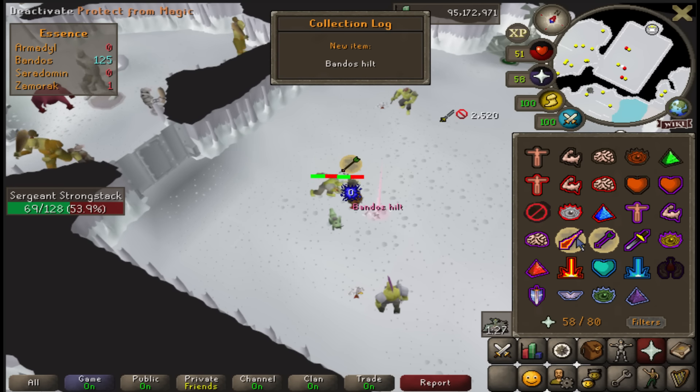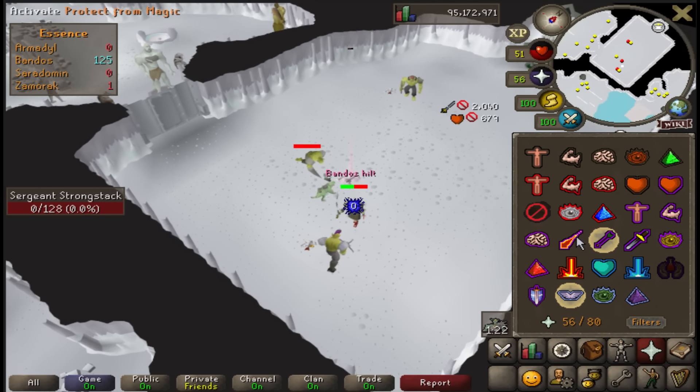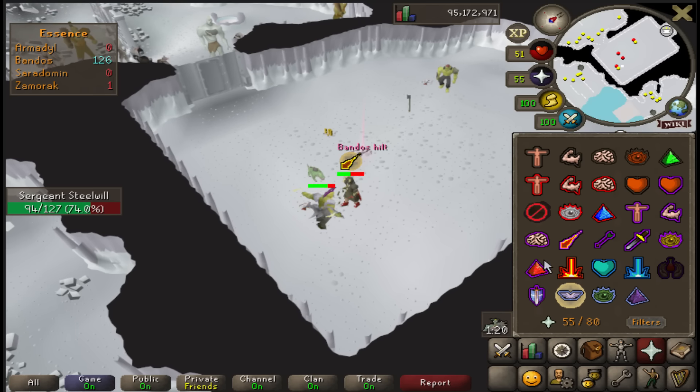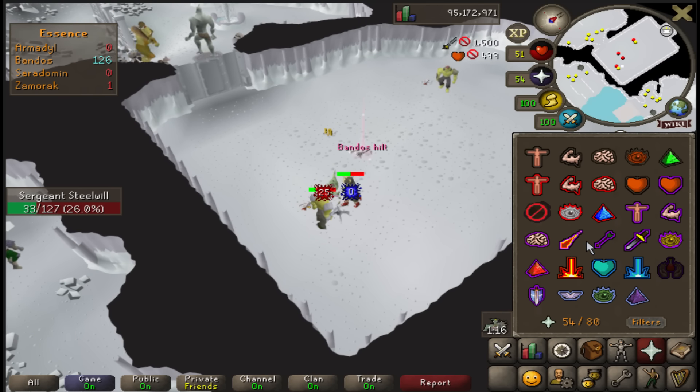Little Bandos hilt coming in - that will help me with my Duke grind. No armor yet but that's rarer than the armor, so it should be easier now for me to get the armor.